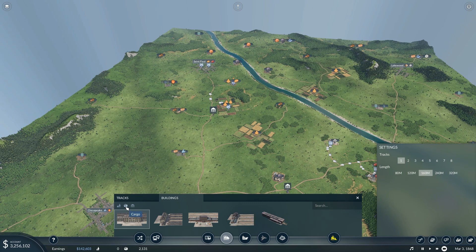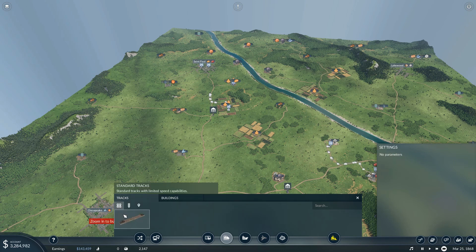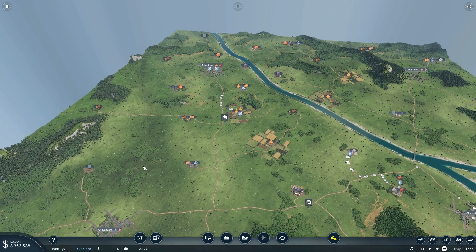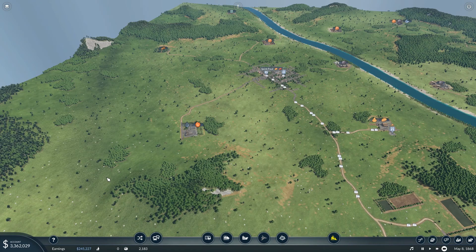Passengers, cargo, and depot — okay. Over here we've got two tracks, signals, and two waypoints. I wish you could put double track in at one time. Oh well, I'm getting distracted — this is all about goods, so we're going here.